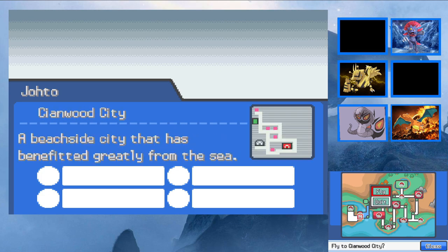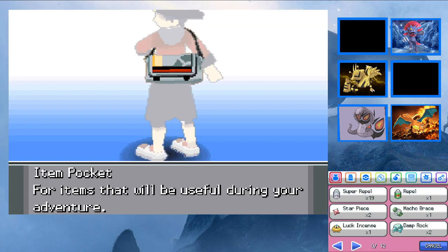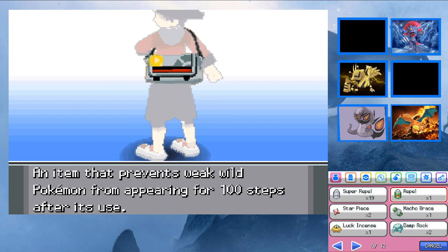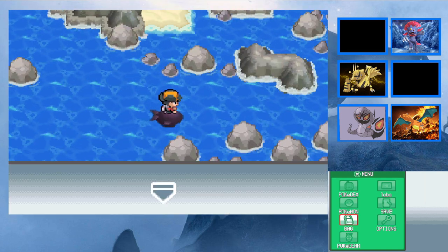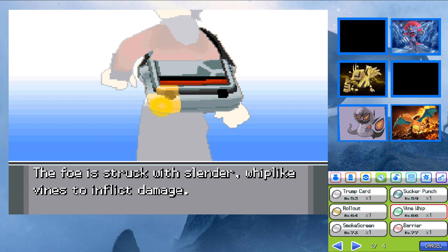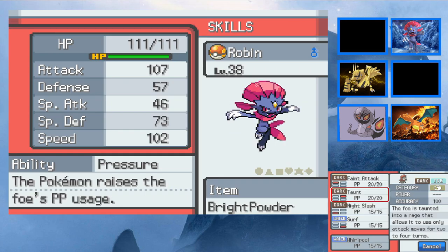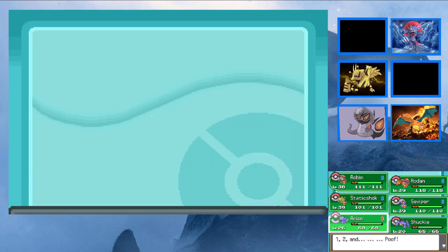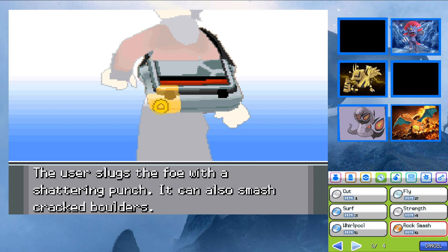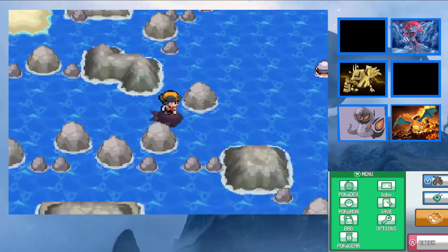Actually, where were we going — Cinnawood City? Why did I heal again? I'm gonna look for the moveset. I need Whirlpool, don't I? We're actually gonna teach Whirlpool to Arion — yeah. Focus Energy... we already have Surf, we need Waterfall. You're a special attacking Pokemon anyway. We'll teach you Surf and switch.